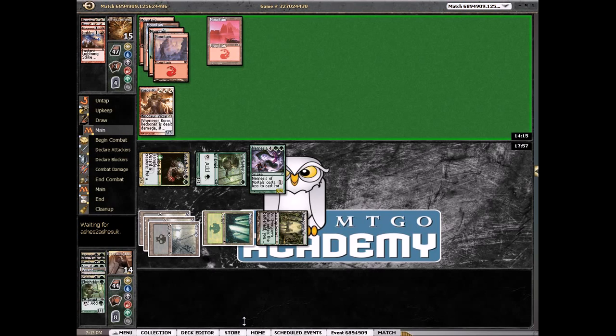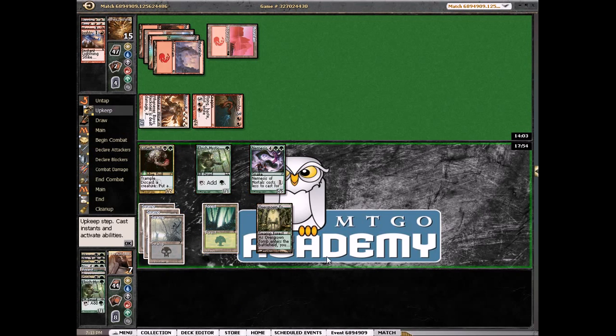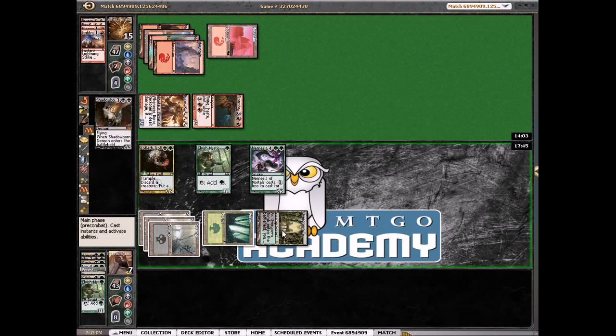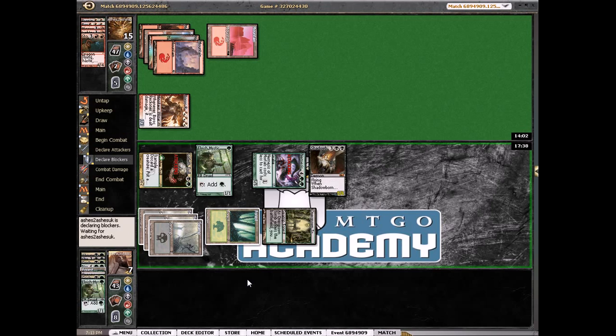It still has the Reckoner, which will make it hard to attack with our Nemesis of Mortals. We did put our Herald of Torments back in. Stormbreath Dragon — what in the world? We take 7 and go to 7. That's a pretty good draw for him. We're actually going to kill his Dragon. We're going to attack for 8 and leave the Elvish Mystic back to chump block.